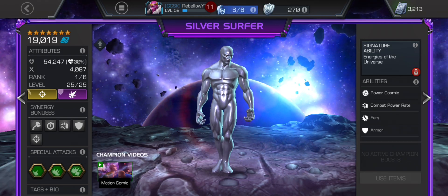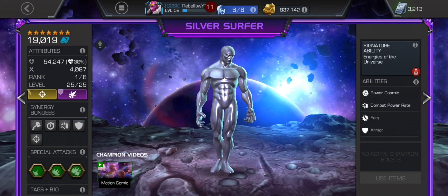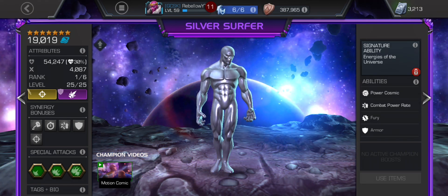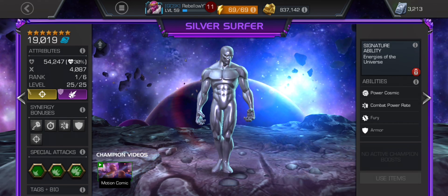That's pretty much it for his abilities — a very standard and generic cosmic kit: gaining buffs and inflicting armor break, basically the basics. He also has some slight utility in taking reduced damage from shock, incinerate, and cold snap debuffs. His kit is well designed overall.